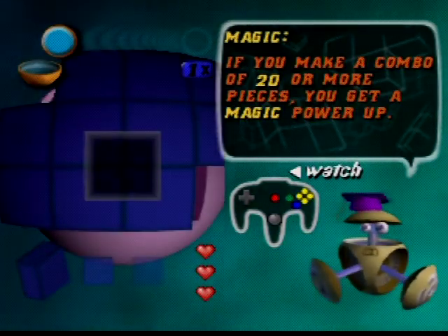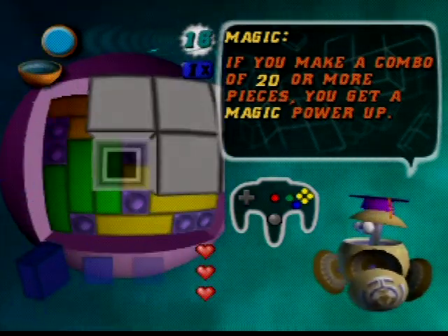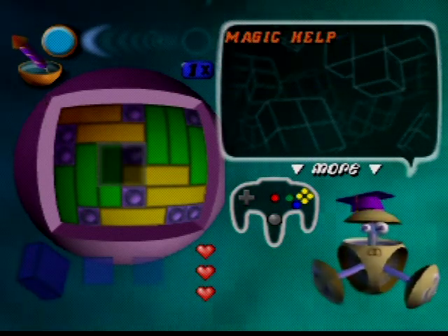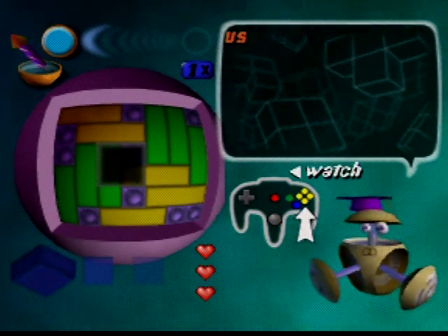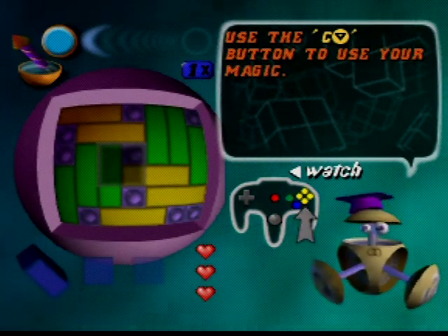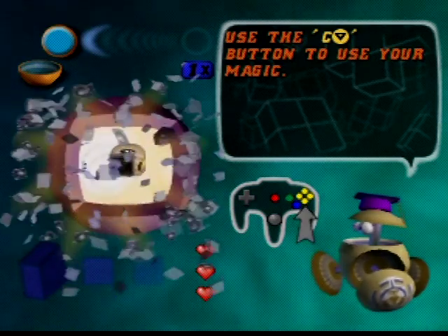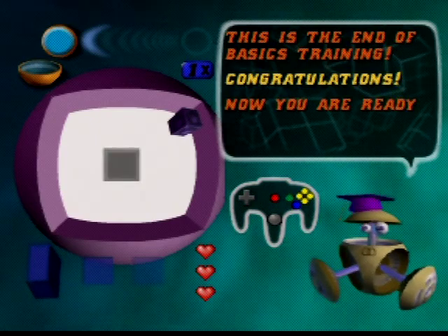If you make a combo of 20 or more pieces, you get a magic power-up. There's a special button — I believe it's one of the yellow C buttons on the N64 controller. The icon that appears shows your magic; it's like a magic rocket that removes many pieces from the ball very quickly. You press C-down to use your magic — the camera button. I can't believe we used to have camera buttons on the N64, but we didn't know any better back then. We were working out the basics of 3D camera work.